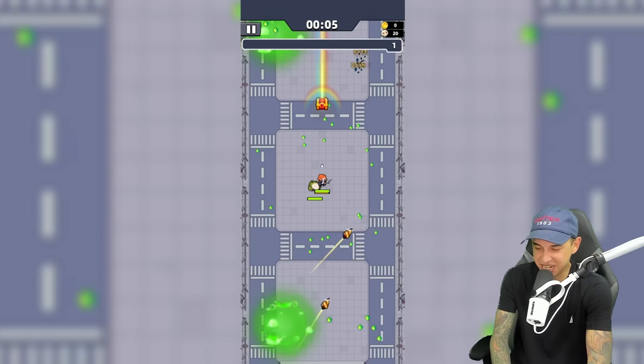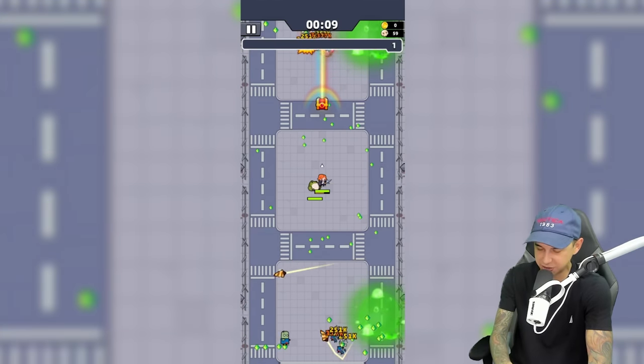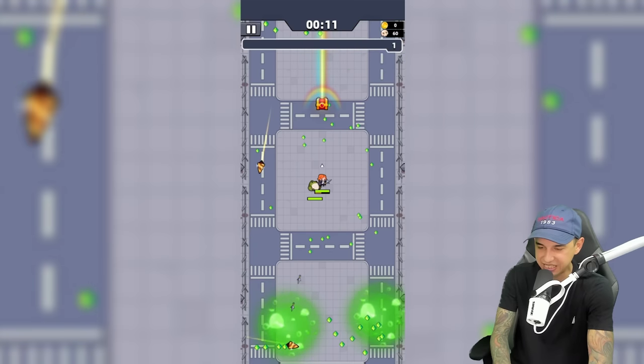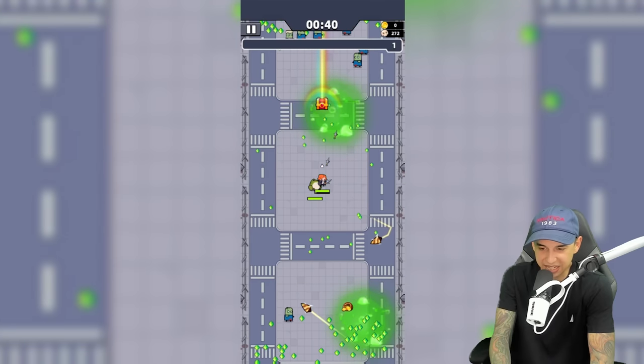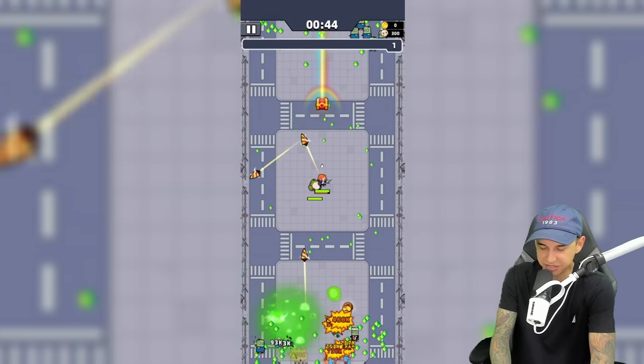First, we are just going to stand here AFK. We are not going to move at all. We are going to select a certain amount of skills whenever we can and see how many kills we can get. Whenever you AFK kill farm, you're going to want to choose the kunai because it will automatically target enemies all over the map.